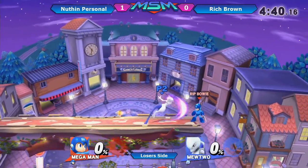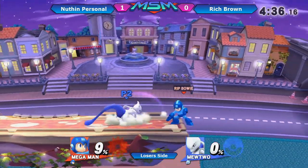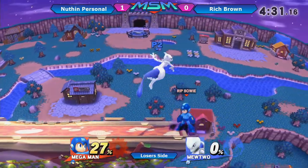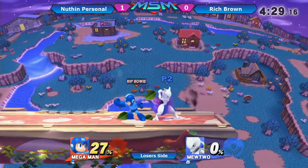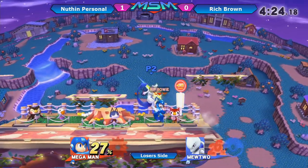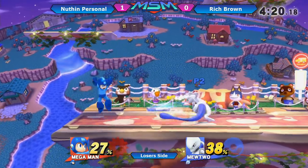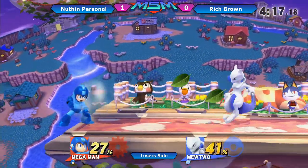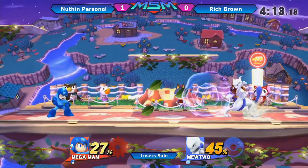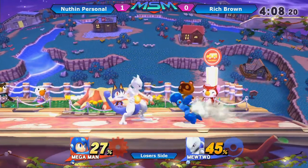This is just going back and forth — this is like crazy, such a hype match. Remember, this is Rich Brown's tournament life; he is in Losers. Sonic Mega was sent to Losers by K9, Rich Brown by myself. This is pretty far into it because both of these players are really great — I think it's like round five or six of Losers, probably at least quarters. There are a lot of good people here.